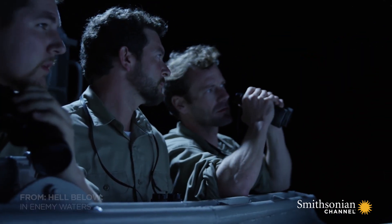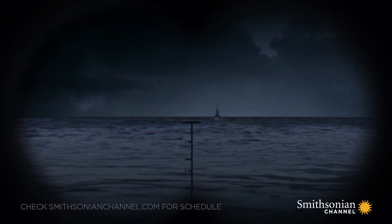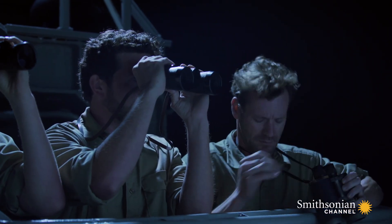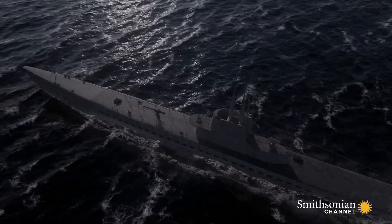A little after 3 a.m., lookouts spot a darkened ship. All agree that it appears to be a submarine. Burlingame works his way around to better identify it. He suspects this could be another American vessel, so he heads to the west. When he does so, he crosses a moon slick, and the lookouts on the other vessel spot it.